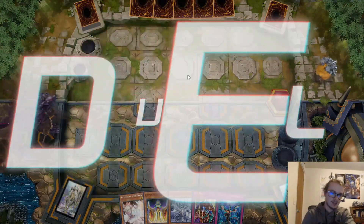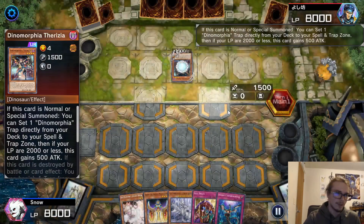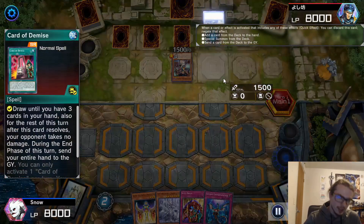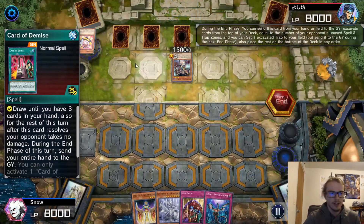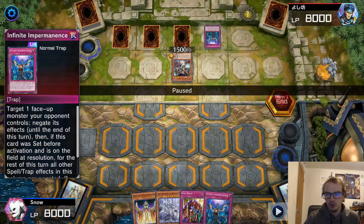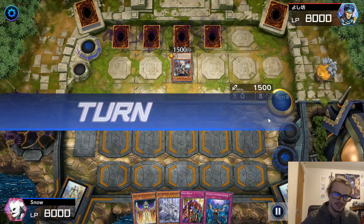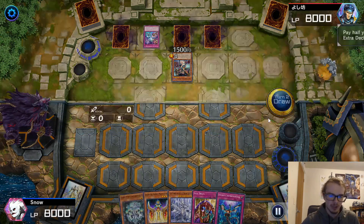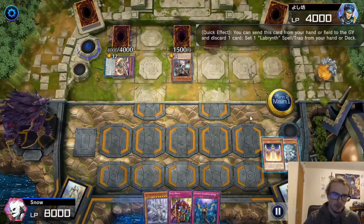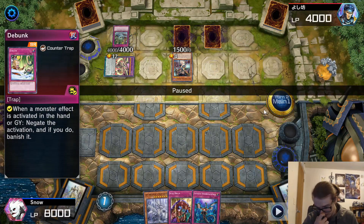Here we are once again going second with a pretty decent hand. They go for the Theresea, setting the Frenzy — that's totally fine. Then Card of Demise, which I love, it's such a great card. They activate Wannabe, which is very funny, reveal a whole bunch of cards, and end up setting the Infinite Impermanence. Set four and pass with Theresea. They go and activate the Effect to special summon Zark with the Soul of the Supreme King. We go for Chandelier pitching the Keldo, to which they will go Debunk.